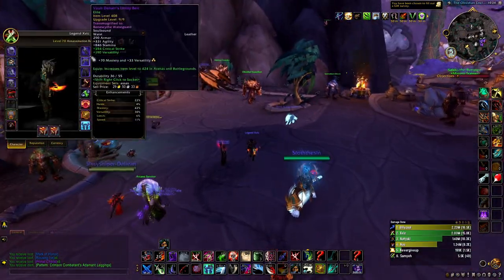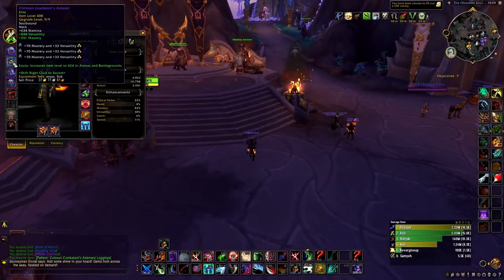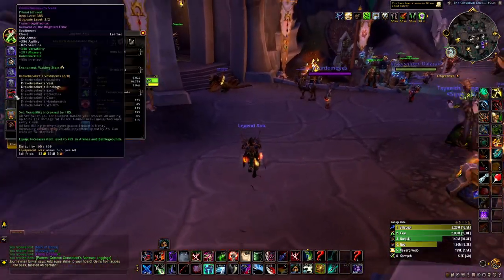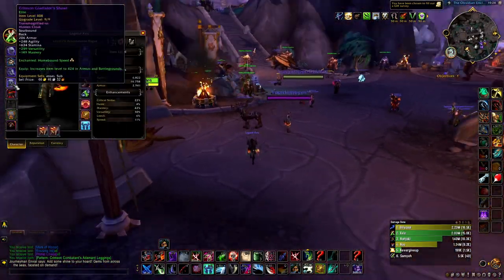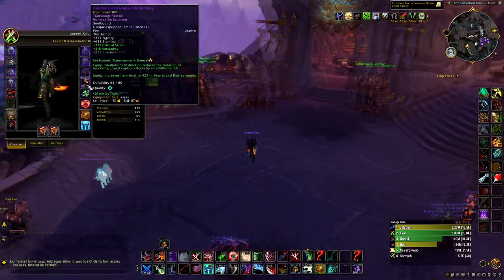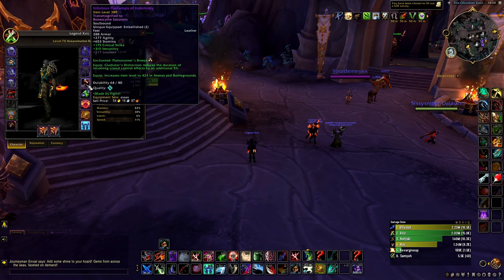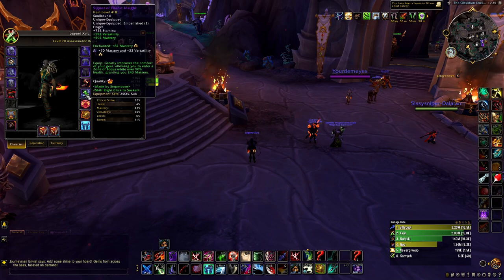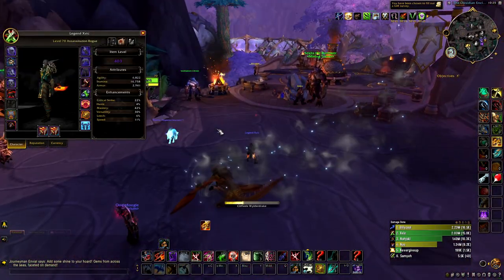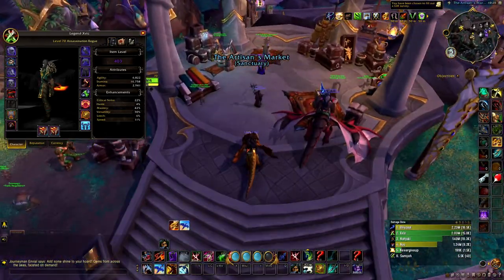For gear, you want to go with as much Mastery as possible. With my gems I go 70 Mastery, 33 Versatility. For my weapon enchant, Tophic Devotion. You have Waking Stats, Homebound Speed for your wrist, Fierce Armor Kit for your legs, and Run of Breeze. You want to get Furious Foot Wraps — really good. And you want to get this ring if possible, plus the neck as well, called an Elemental Lariat. It's very useful; your Mastery is going to be insane.